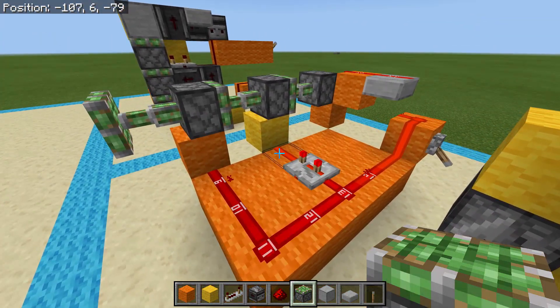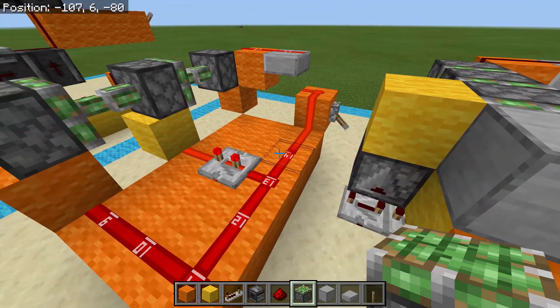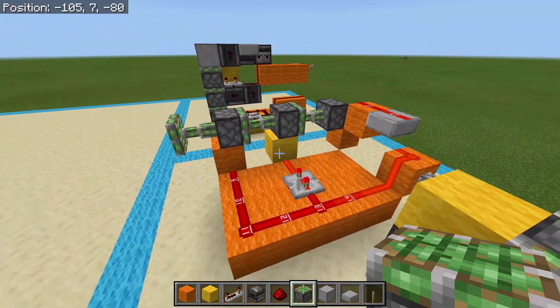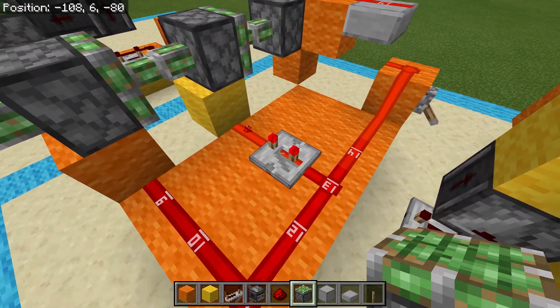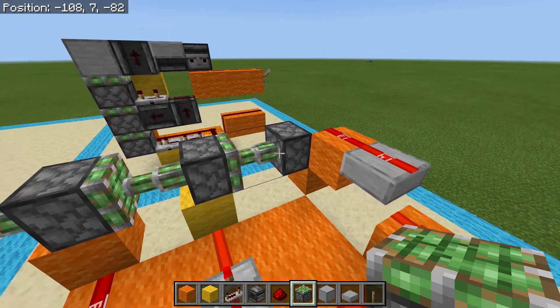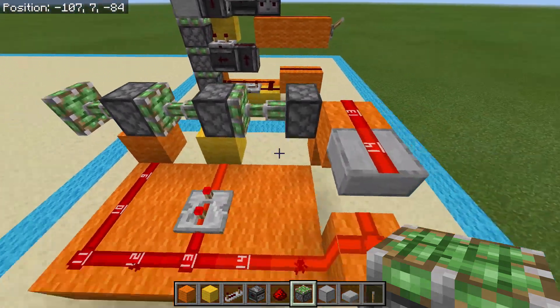From the way we have it laid out right now, when we remove the power, the first thing that's going to retract is your first and your last piston — they retract at the same time. And then three ticks after, your middle piston is going to retract. So if we retract it right now, this will instantly retract by itself, this will retract, and then this will retract afterwards, pulling the other one with it.